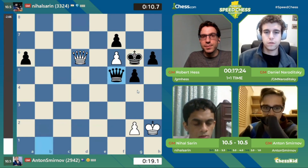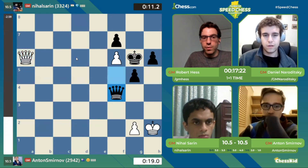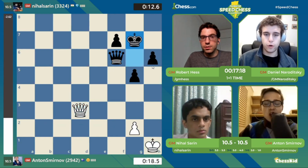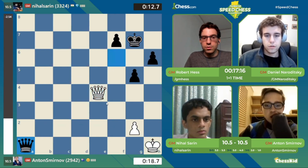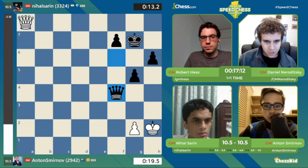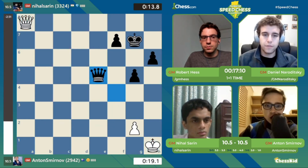G4. Seems like wishful thinking though. G3. Wait a sec — this is not that easy. Wait a minute. He won the pawn. This is not easy. G4. So Black needs to trade Queens, obviously. Yeah, but White has to stop it. And Anton is doing exactly the other thing, tucking his Queen away as far as possible.